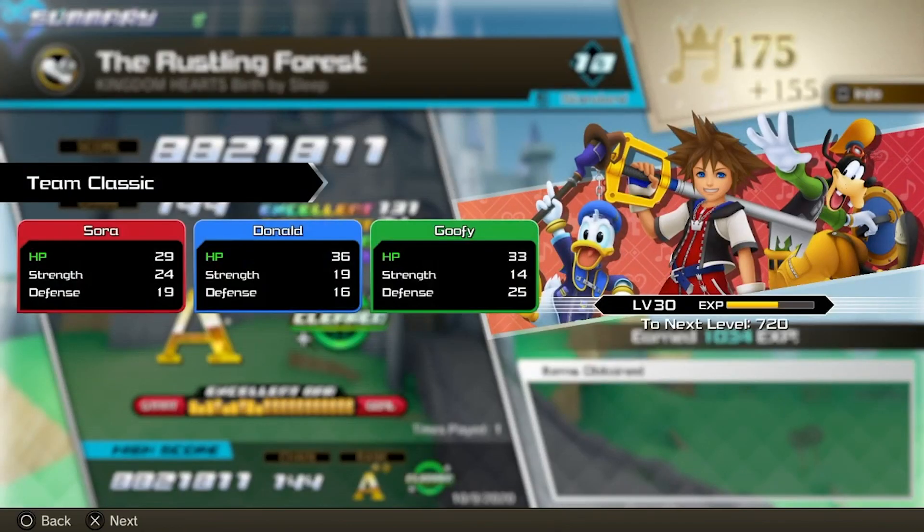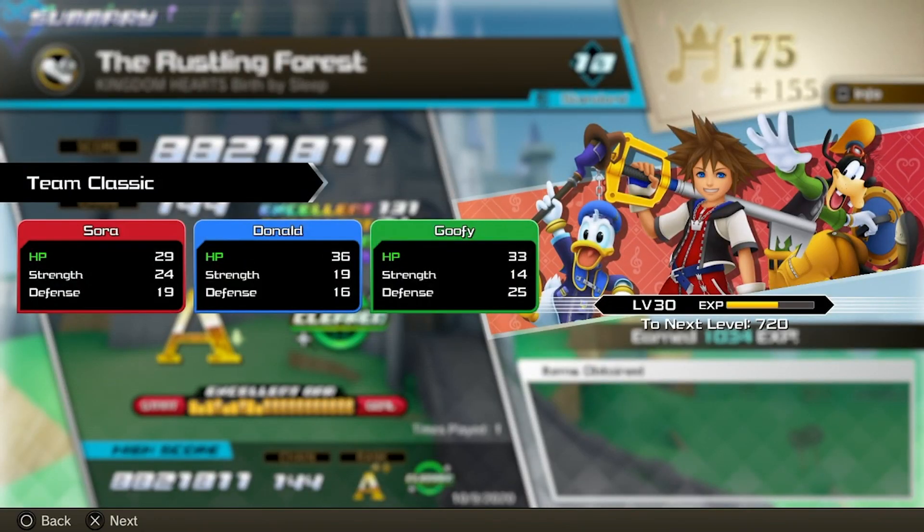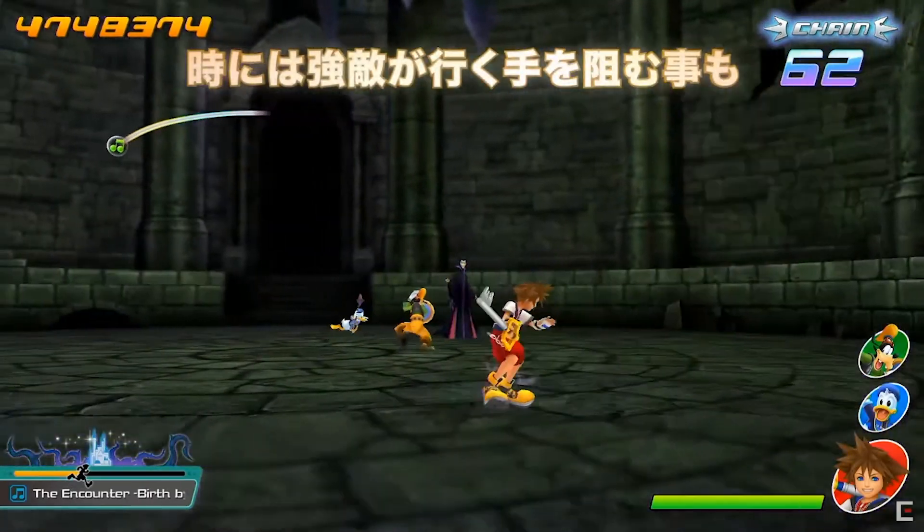One last thing to note about the ranking screen is that you can actually level up in the demo. This affects your HP, strength, and defense — I think this will come into play when you're fighting bosses.